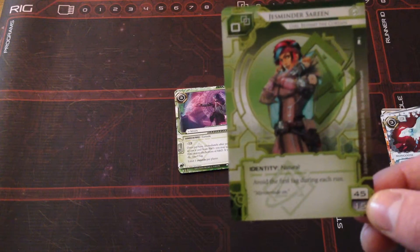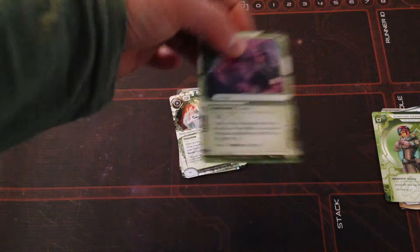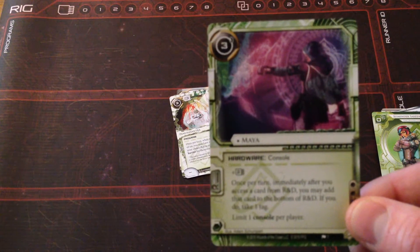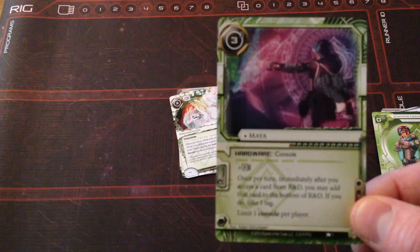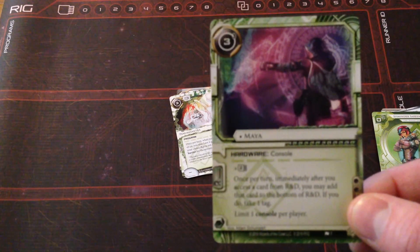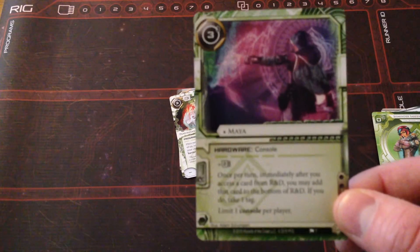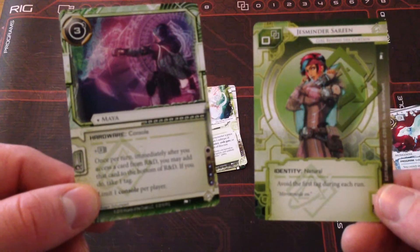That console is Maya. It's hardware — console — with plus two memory. Once per turn, immediately after you access a card from R&D, you may add that card to the bottom of R&D; if you do, take one tag. So you can look at the top card of R&D, and if it's not something you can trash or steal but you don't want the corp to have it — maybe some economy card — you can put it on the bottom of R&D just by taking a tag. But since Jesminder avoids the first tag she takes each turn during a run, that tag effectively costs nothing.